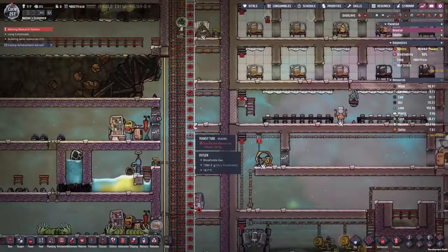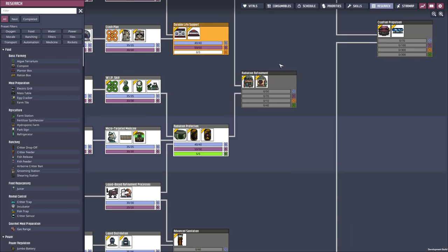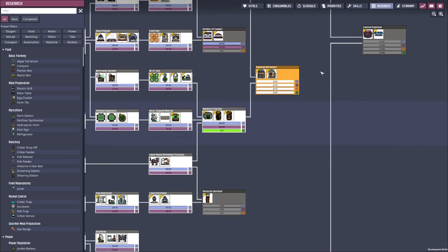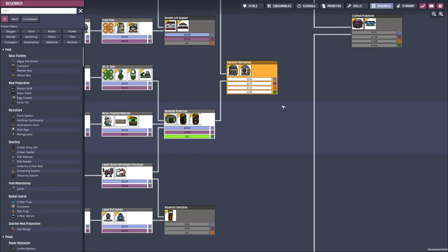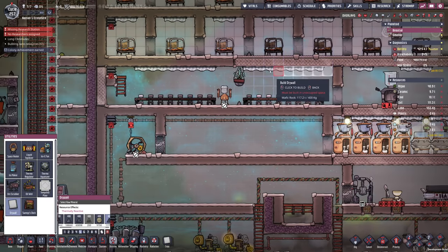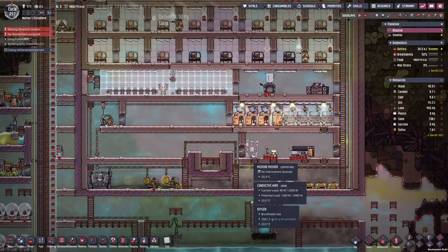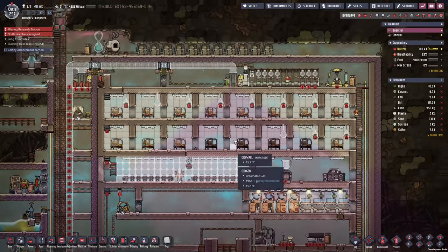In the meantime, the transit tube is slowly creeping its way up there. We're probably done with the research at this point. We can go ahead and do some research here — that should be possible, so we can already do blue, purple, and green. We're also already gonna do the drywall inside of the great hall.